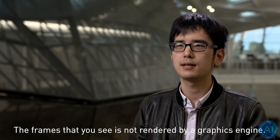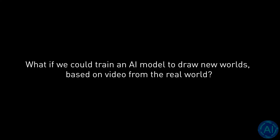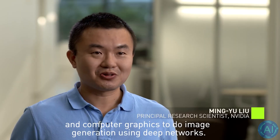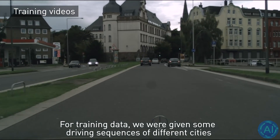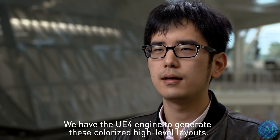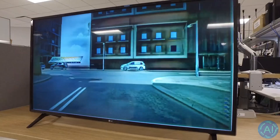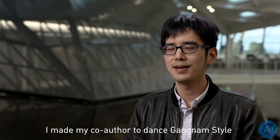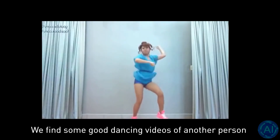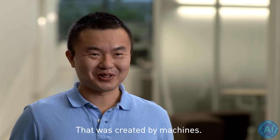The frames that you see are not rendered by the graphics engine — they're actually rendered by AI technology that we built. This is the first time we combine machine learning and computer graphics to do image generation using deep networks. For training data, we are given some driving sequences of different cities, and then we use another segmentation network to extract the high-level semantics from these sequences. We have the UE4 engine to generate these colorized high-level layouts, with different objects given different colors, and the network converts these representations to images. I also met my co-author to dance Gangnam Style — we found some good dancing videos from another person and used the model to synthesize the dance moves. That was created by machines.